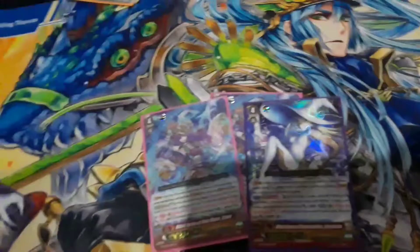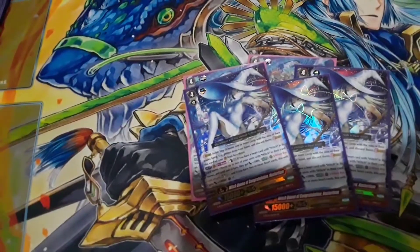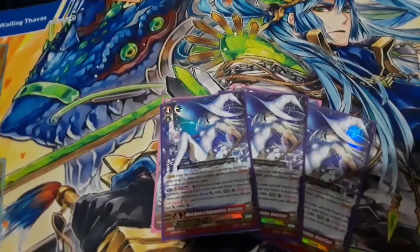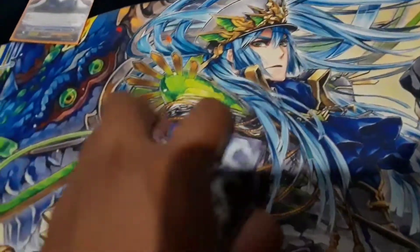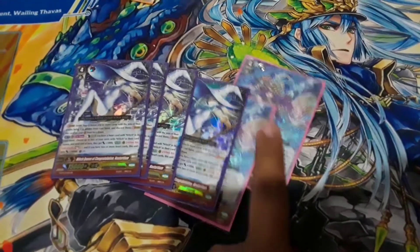Next we're running 4 — look at that artwork, it's so nice and pretty — Witch Queen of Congratulations Nustardom. Skill, once per turn: counterblast 1, if you have a hard power witch vanguard, choose 2 of your units with witch in their card name, they get plus 5k power and gain the ability that when they attack, soul charge 1. And if you're in legion, she gets an additional plus 10,000 and crit. She's basically like Clove but a little easier to do, and she doesn't counter-bust, which is super nice — she gives more attacks. These are like a dollar or 50 cents, and some are like 20 cents.